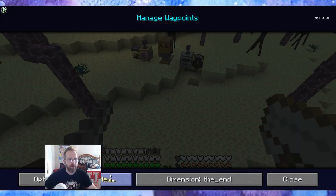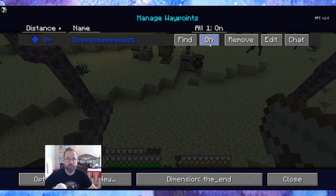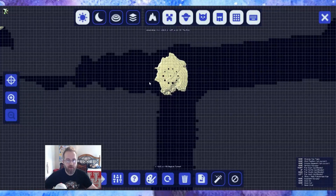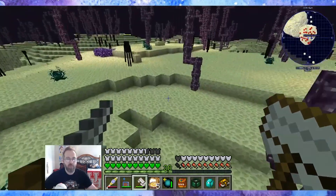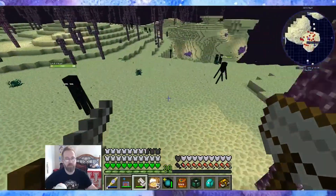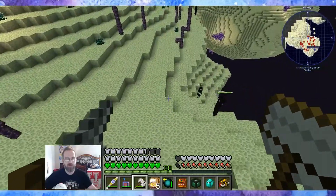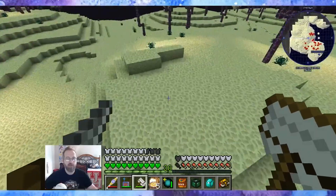I'll set a waypoint here — 'Bees' — and save it, leave it on for now. I seem to have landed on another island; I guess I didn't explore far enough. Maybe if I'm lucky I'll find a chaos dragon island. I definitely can't take him on now, but it would be good for a future episode because I know I need to kill him at least once to get a chaos shard. Then I can use that chaos shard in the scanner, replicate it, and print duplicates.